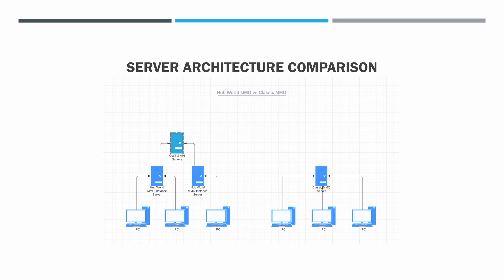In a classic MMO, all of the players connect to a single server. In a Hubworld MMO, there are many Hubworld MMO instance servers that players connect to. These Hubworld MMO instance servers are managed by, and share data using, the set of OWS2 API servers.